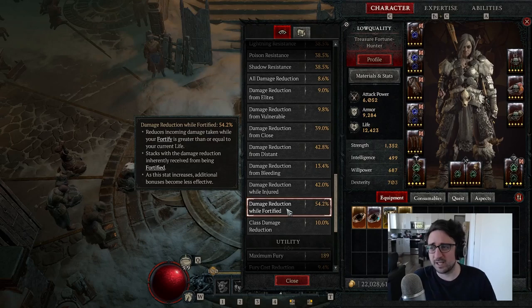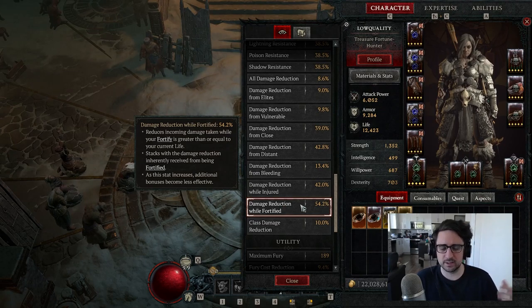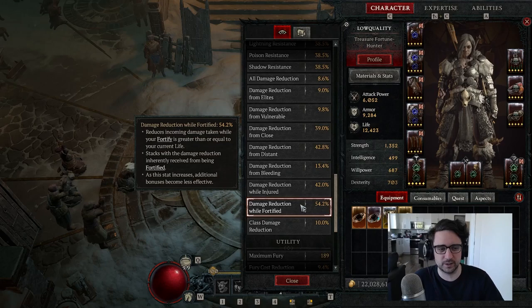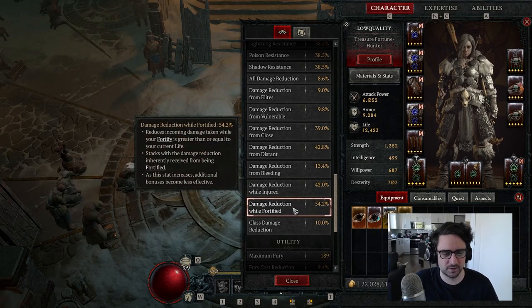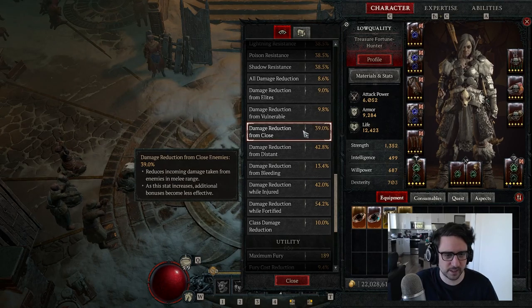If we pull up our stat sheet you can see how much damage reduction I have — 40 to 54% damage reduction while fortified. That is almost the equivalent of a Challenging Shout, so we basically always have that up in the Uber Lilith fight. In nightmare dungeons it's harder to keep it up, but when you do you can push really far — I cleared tier 90 with this build yesterday and I think I could go to 100. Damage matters a lot more in nightmare dungeons and I'm not optimized for that right now.